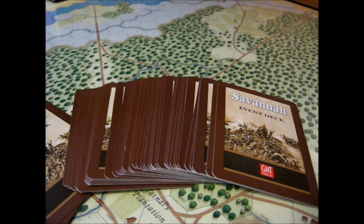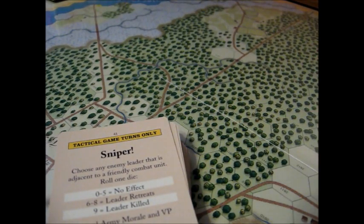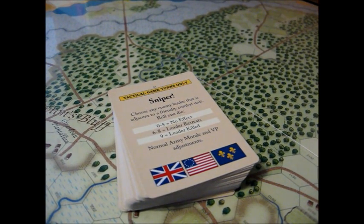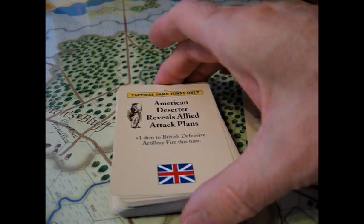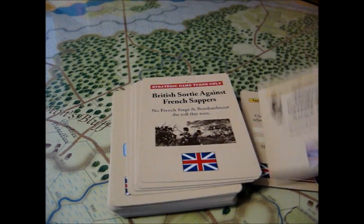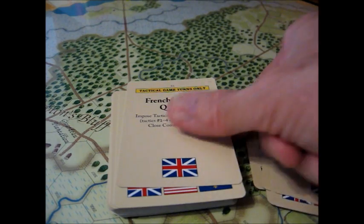One of the things that makes the Savannah game quite unique from the others is this Savannah event deck. This deck of cards is not to be confused with the tactical cards that later replace the chits. These cards represent campaign variables which can affect the game. At a certain phase, each player — the American/French player and the British player — will draw strategy cards and be able to play them in the strategy phase. For example, here's one: 'Sniper — choose any enemy leader adjacent to a friendly combat unit, roll one die, and there are various effects.' Here's another: 'American deserter reveals allied attack plans — plus one die roll modifier to British defensive artillery fire this turn.' There are about 55 of these events, which can add a lot of flavor to the game and make it fresh each time you play.